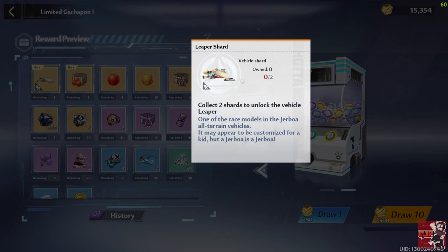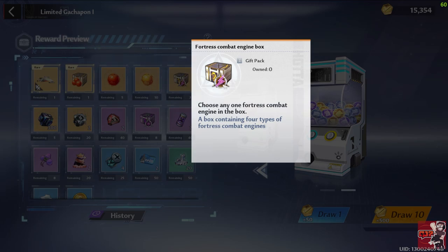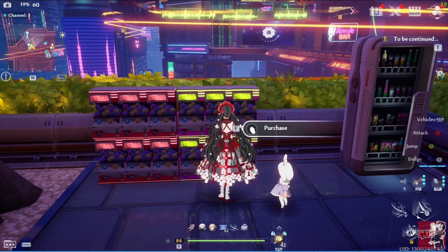This one will also provide you with one of the pieces required for the new vehicle leaper shard. It also provides you with 10 red nucleus and 10 gold nucleus, as well as a combat engine box — which is gold, kind of nice. You also get some dark crystal here, 1500, and the really needed advancement module, so this one actually is a really good one to go for, along with the other bits and bobs.